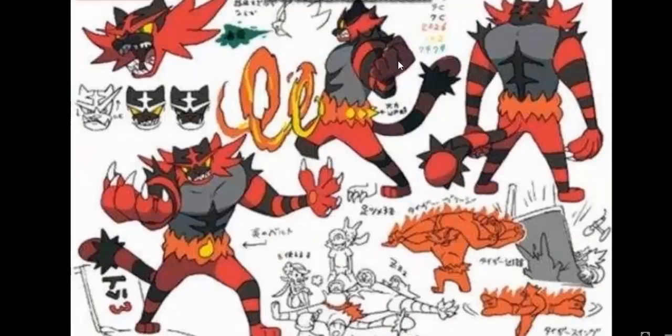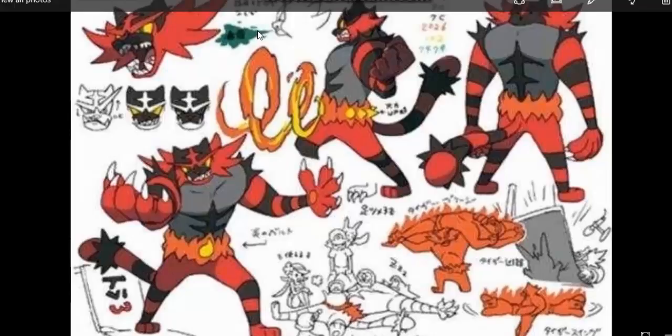Moving on to Litten's final evolution. This Pokemon is very controversial — not because of its looks but because it looks like it's going to be a Fire/Fighting type, and we all know how hated the Fire/Fighting type for starters is. But it actually probably could be a Dark type as well. I also want to mention briefly that I think we can see Ash and his Pikachu in the image. Looking at the design, I think it could be Fire/Dark or Fire/Poison — you can see it's spitting sort of like a poisonous hairball, kind of like how Litten shoots a fiery hairball.